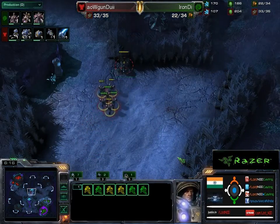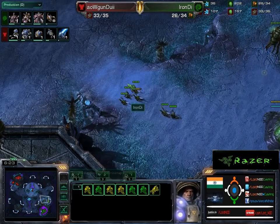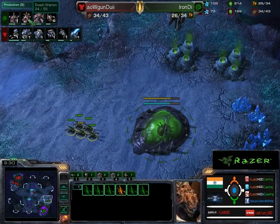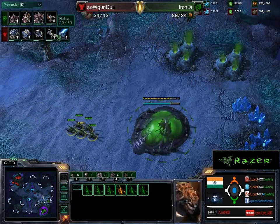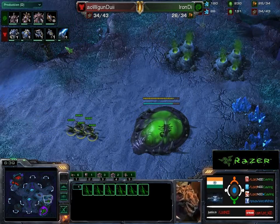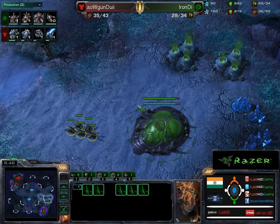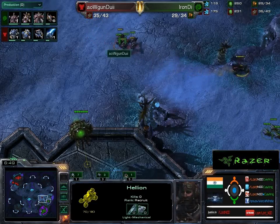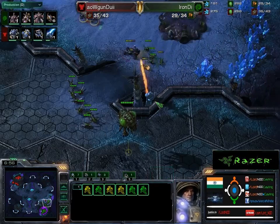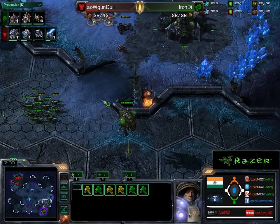The Zerg is countering correctly with a Roach Warren, but on the other hand, a Blue Flame Hellion all-in is incoming. That Hellion might be able to do mega damage. He comes in and there's nothing ready. Oh my god — this is nearly blocked! Let's see what's going to happen.